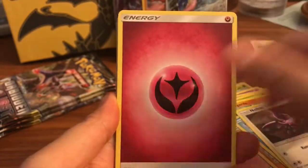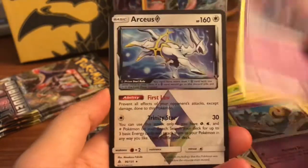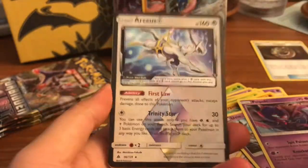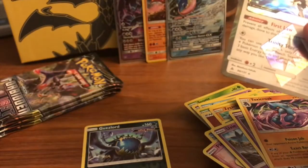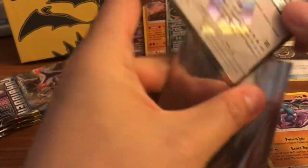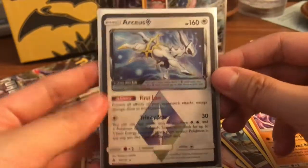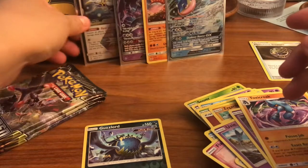We got a Poipole, and we got an RCS prism card! Right when I was saying we shouldn't be getting anything else — I forgot green coat cards, we can still get something. Very cool, and a Toxicroak regular rare as well. Oh my gosh, we are just so lucky right now — that is awesome!